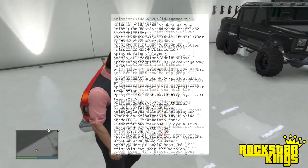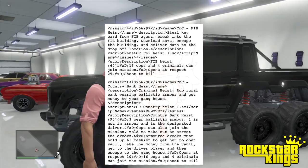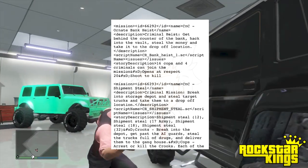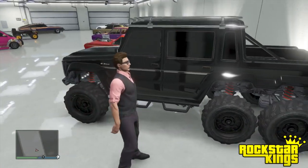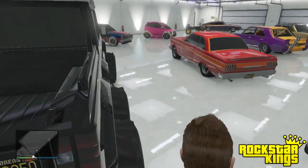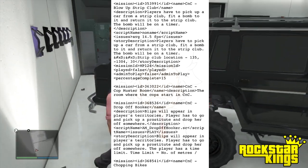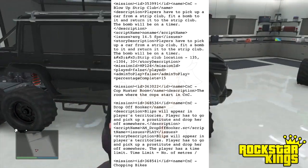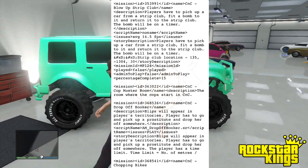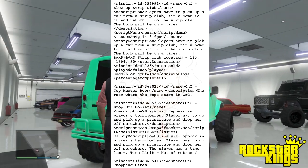One of the game modes at least that may be coming out sooner than anything else is the game mode that's going to be called Cops and Crooks. As you can tell by looking at the files here on the screen, you can see some that say C and C — that's what that stands for, Cops and Crooks. There are actually three locked character slots that seem to be for Cops and Crooks: team one being cops, team two being Vagos, which is one of the gangs, and three being the Lost gang.